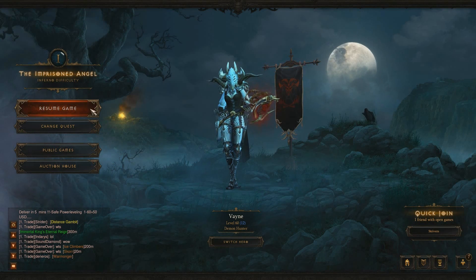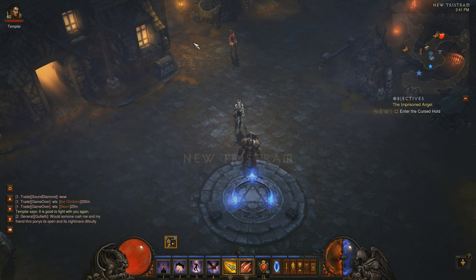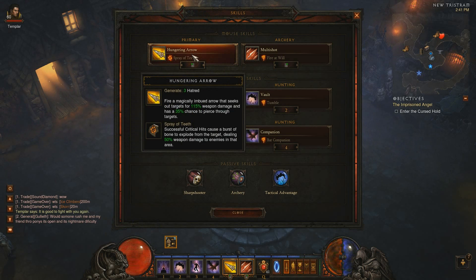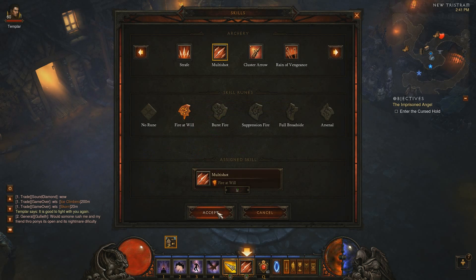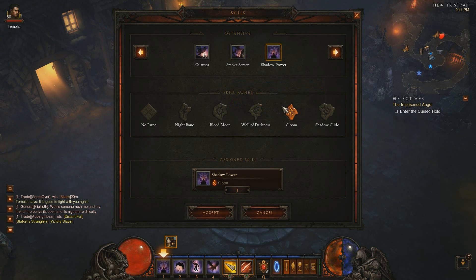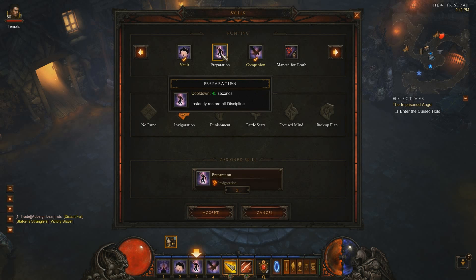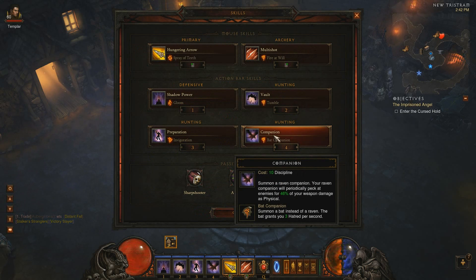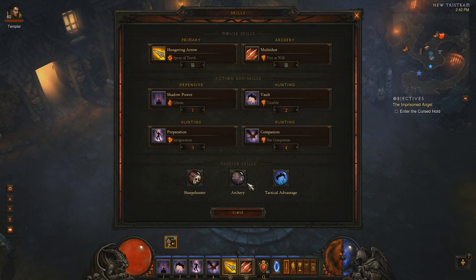I'll show you in game what build I use and how I'm doing this to make it the fastest possible. I don't have any other EXP gear besides my helmet. For skills: Hungry Arrow with Spirit Teeth is very useful. Multi Shot with Fire at Will is what I'm using — cost reduced to 15 Hatred, deals 165% weapon damage. Shadow Power is the most needed skill in this build. Shadow Power with Gloom is so needed — you'll be in their faces and you need that life percent gain from hits for Reflex damage. Tumble is going to be very useful for mobility. Preparation with Invigoration to keep bolting. And Companion is for Multi Shot — you definitely want to use Multi Shot as much as possible as it does the most damage and hits the most enemies.